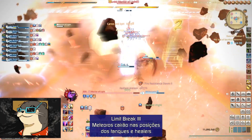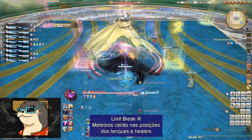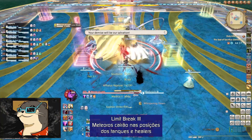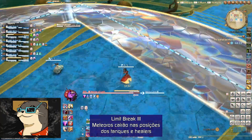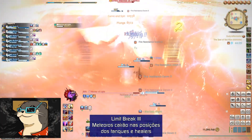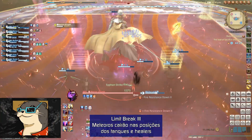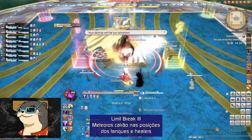O chefe terá quatro barras de LB que possuem diferentes ataques. Para este primeiro, o chefe irá usar o LB3, que invoca meteoros na posição dos jogadores. Estes devem ser atraídos para o entorno da arena nas posições cardinais — norte, sul, leste e oeste. Tenha cuidado com o posicionamento, pois os meteoros causam muito dano. E aí, as variações da luta vão começar.